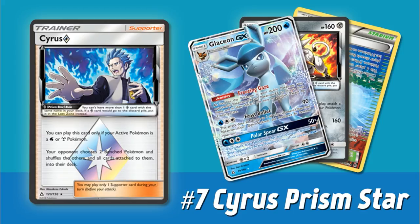Decks that play Water support Pokemon like Octillery can also abuse Cyrus. For example, if your opponent takes a knockout on you and you promote your Octillery with a Floatstone, you can play Cyrus even though it's just a support Pokemon. Once you've used Cyrus, you can retreat out of the active spot and promote whoever you want to attack with, even if it's not a Water or Metal Pokemon at that point. Cyrus definitely seems to be a very disruptive card, and that's why it's coming in at the number seven spot.